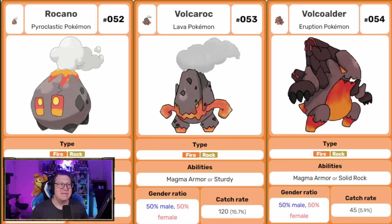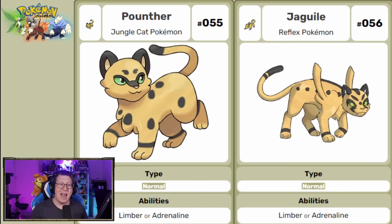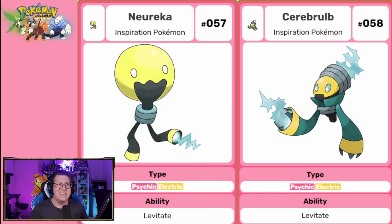Next is Roccano, a fire and rock type Pokemon that starts as just a smoldering little boulder, gets bigger, and then evolves finally into a volcano. Then next is Panther, based on a Panther, which evolves into Jaguar — pure normal type Pokemon there. Next is Eureka — like when you go 'ah, Eureka' and have an idea — it's a light bulb, a psychic and electric type, and evolves into Cerebral, a very intelligent Pokemon with 'Cerebral' right in its name.